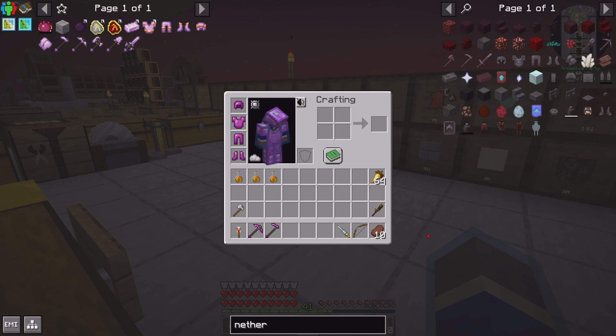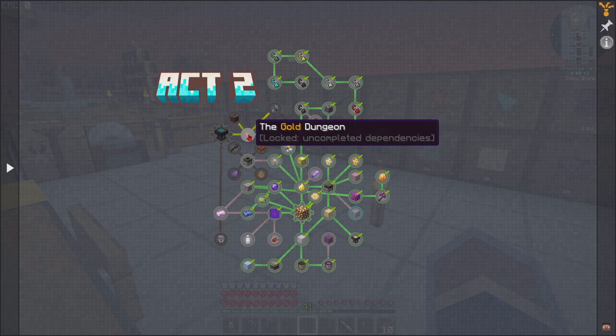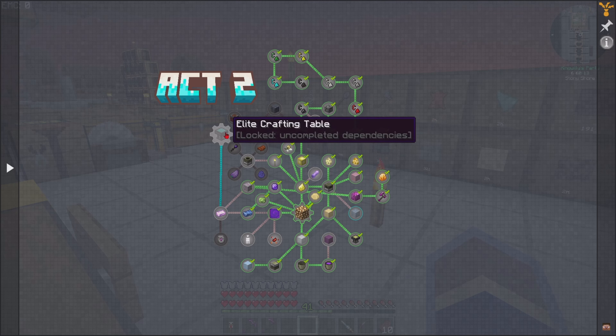We can make stratus ingots - it's a bit of pretty much every gem in the Aether and the chromatic cloud. Then we can make all the cool stratus armor. That's upgrading the armor we've currently got with one stratus ingot and the upgrade - it's a smithing template and it applies to gravitite equipment. We've done the bronze dungeon, now we have to do the silver dungeon and then gold dungeon to get to the elite crafting table.